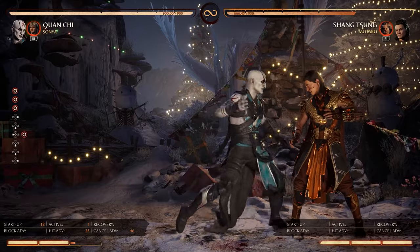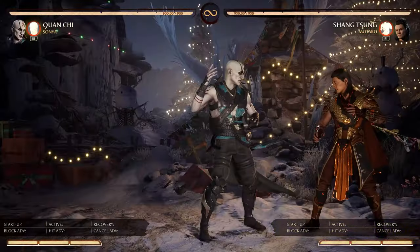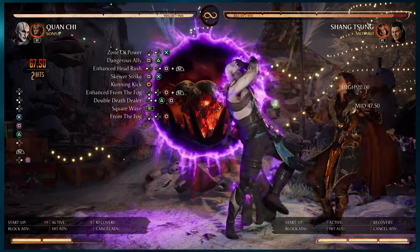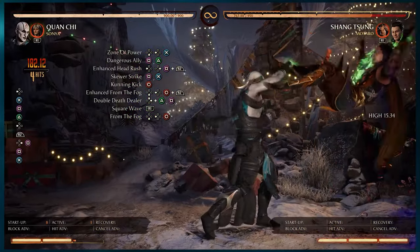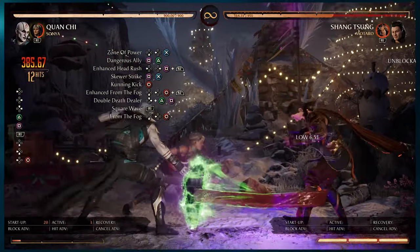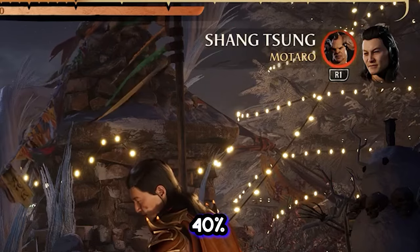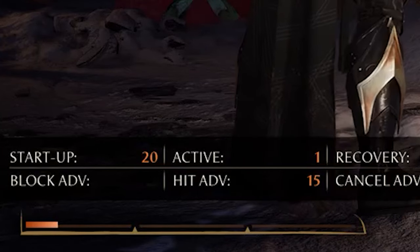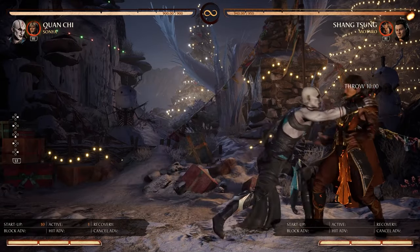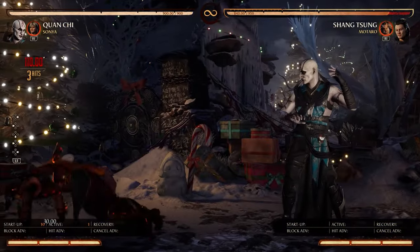In the corner we can have our portal open, and that will give us access to more combos. Once we have that up, we can do his 1-2 fast startup string with an enhanced head rush. After he falls down the portal, do another 1-3, standing 4, and then our usual Sonya finisher — and that's 40%! 3 bars, but still got 40% with Sonya. I'll take it. And it's actually pretty hittable in an online game.